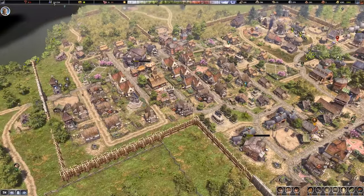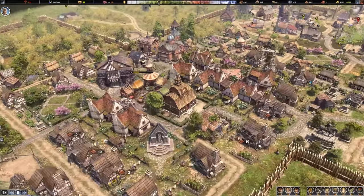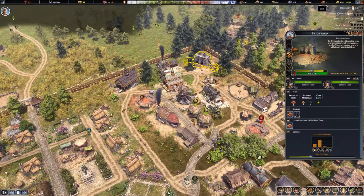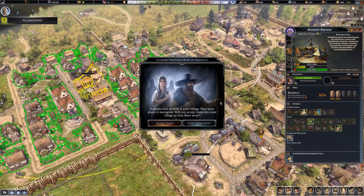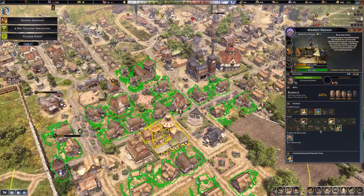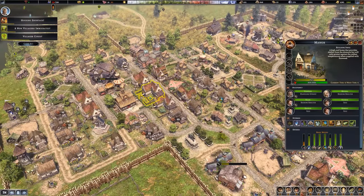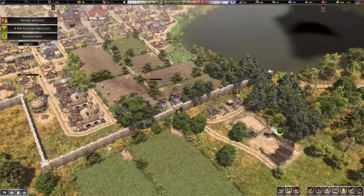A whole bunch more villagers have graduated from school — we are now sitting at 75% education. That's all looking great, and the manors are building themselves out. I've got a second brickworks up, so I can produce more bricks and get these things upgraded as fast as possible. We're making 766 gold over here as opposed to 672 — it is better, but it's just not a huge difference having the manors. That's a lot of resources for, as far as I can tell, not a lot of gain.